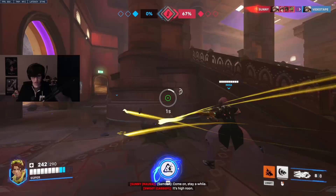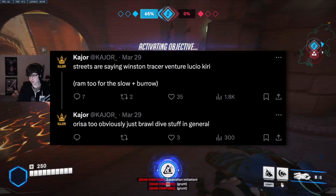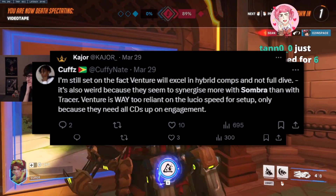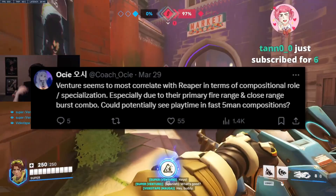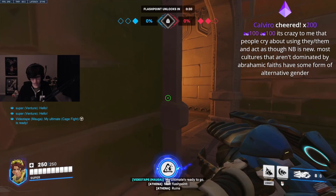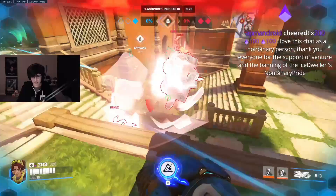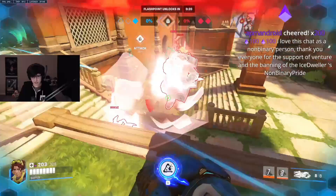I tweeted that a Winston, Tracer, Venture, Lucio, Kiri comp is going to be good, based off one scrim, and while other coaches like Cuffy have tweeted that Venture synergizes better with Sombra than Tracer, everyone agrees they slot pretty comfortably in that Lucio-Kiri or Lucio-Moira comp. I think OC also tweeted that Venture feels very similar to Reaper and I completely agree — the comps Reaper is good in, so is Venture. I don't really see Venture being played much with Lucio back comps, because you usually have at least a Mei or Symmetra for that utility and a hard hitscan like Sojourn for that one shot, so it's going to be hard for Venture to compete in the more traditional brawl comp.